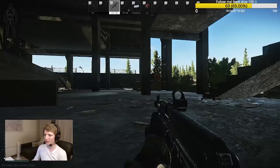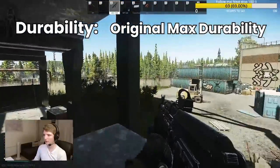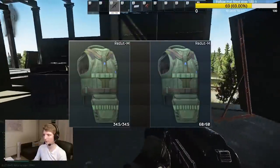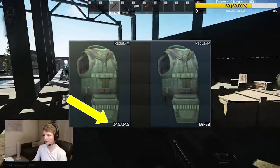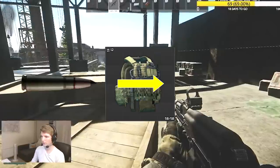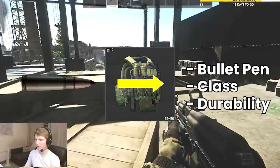The penetration chance is affected by the durability of the armour, which uses the original maximum durability to compare, regardless of whether it has been repaired or not. A fresh 60 out of 60 armour will stop more rounds than 30 out of 60, which is actually identical to 30 out of 30 as far as penetration for the next shot is concerned if an armour has been repaired. When a round penetrates, there is still a damage reduction applied, using the bullet penetration, the armour class, and the armour durability as inputs.